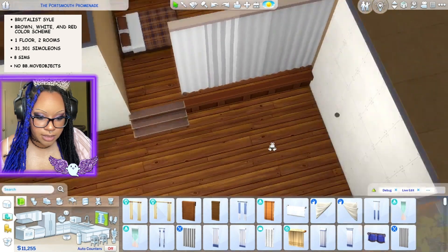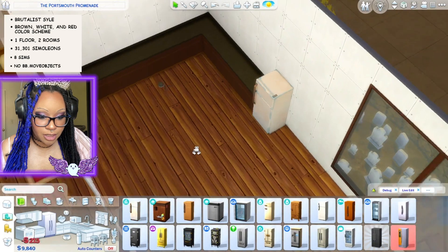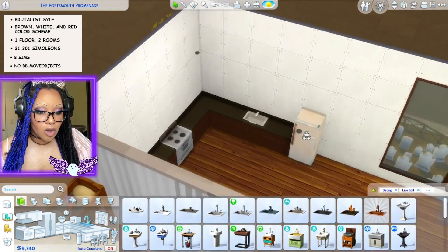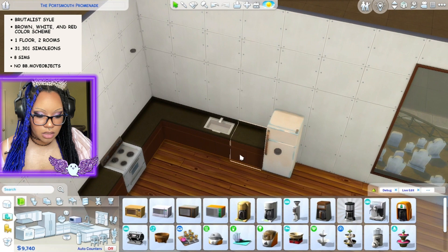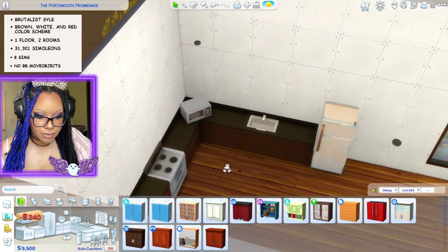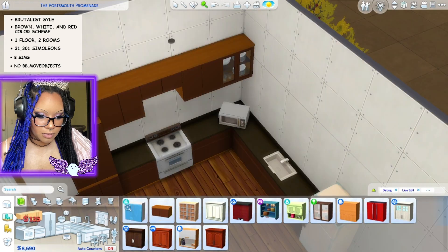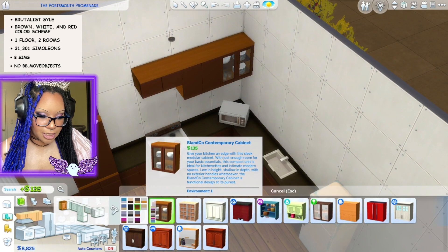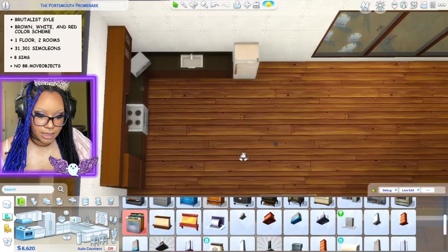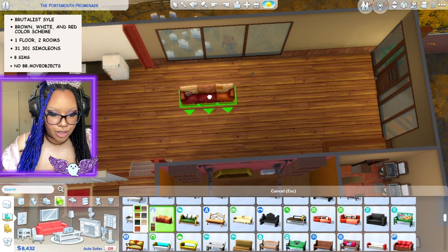I'm going to use the really cheap crappy refrigerator and the really cheap horrible quality oven — that's basically all we need in the kitchen. I'll put a microwave in here and try for some upper cabinets — just a couple, nothing excessive. There's one from Werewolves I might mix with a couple of different ones so it looks a little wacky and wonky, like whatever they could get their hands on, they used.